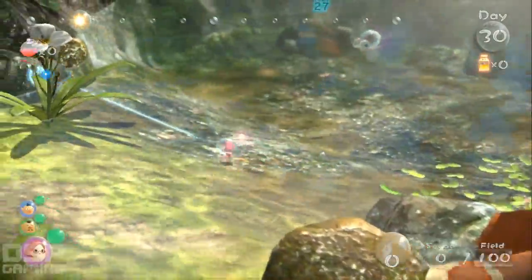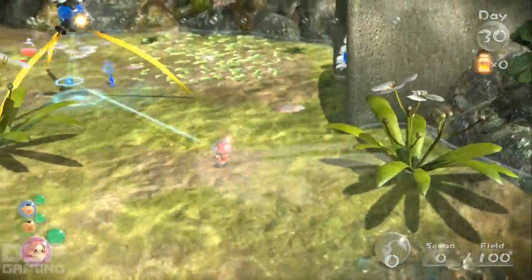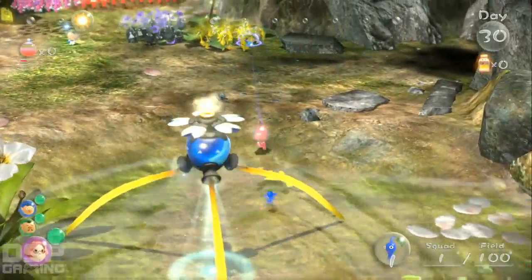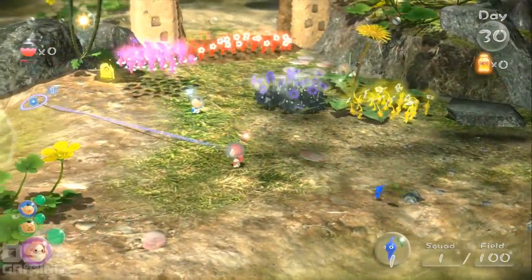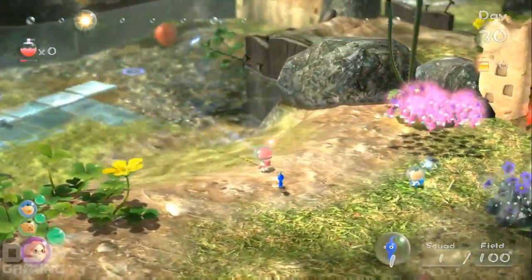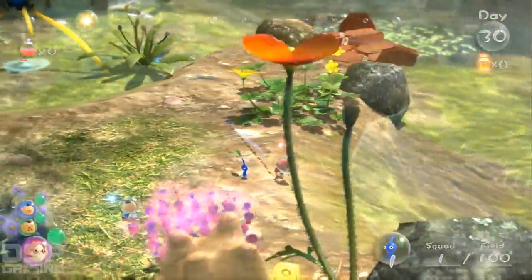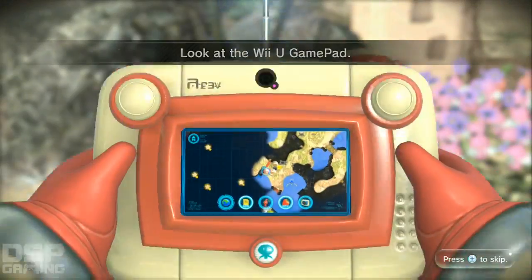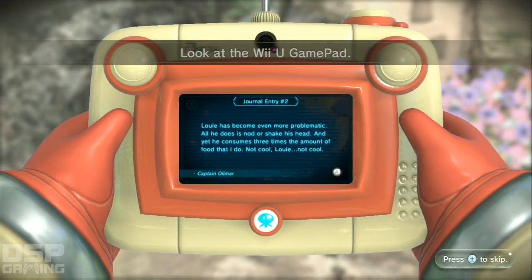There are the pieces of the bridge down there. We've got to get rid of some of these Pikmin — there's too many. There's a fruit right there, a strawberry. I'm gonna be able to get so much fruit now, a ridiculous amount of fruit.